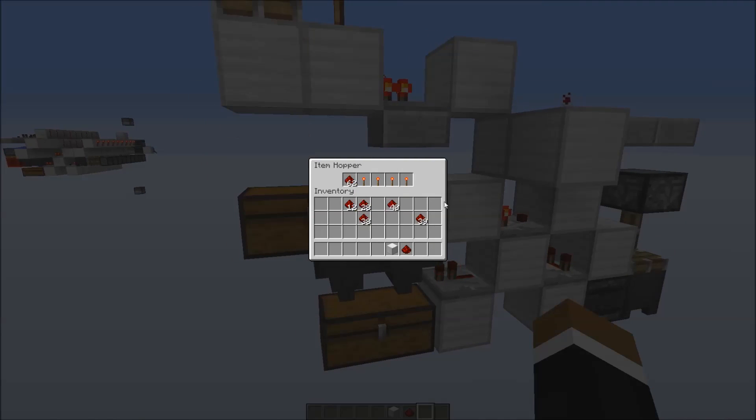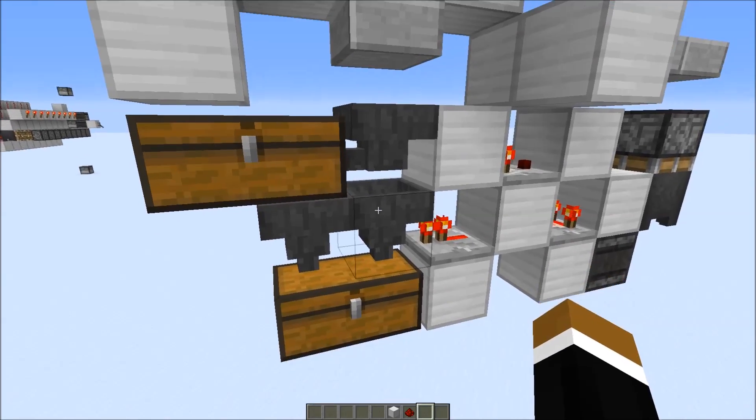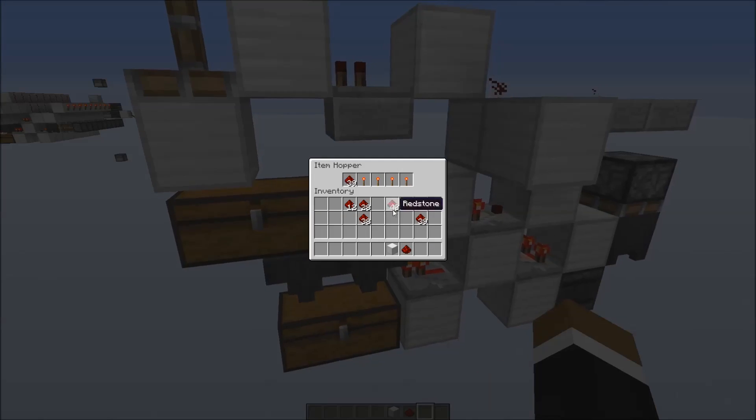Right here you can also see how it works. You can see the items get sucked out faster than usual, since we suck out the items with a hopper below. Additionally, the hopper tries to transfer the items into the chest over there. We have basically double hopper speed for an item filter.